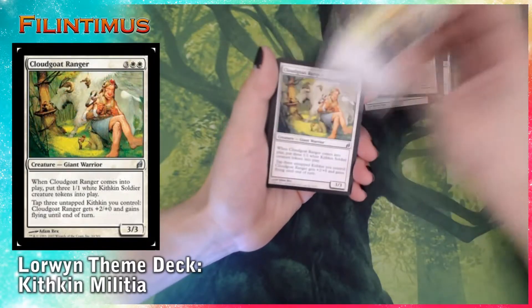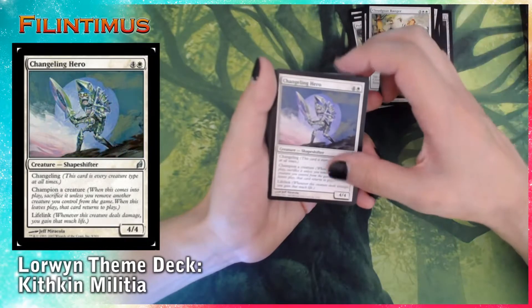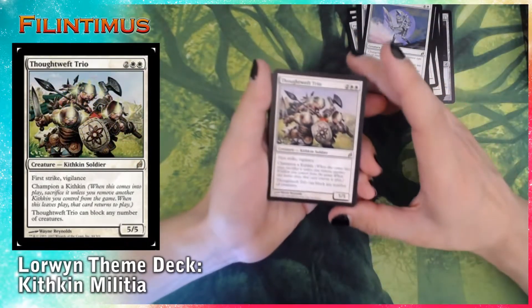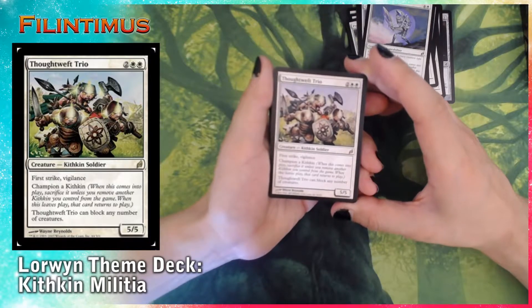Cloud Goat Ranger — two of them. Changeling Hero — two of them. And our first rare, a Thoughtweb — three of them.